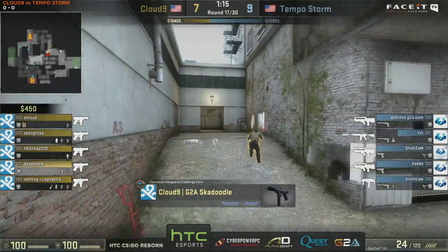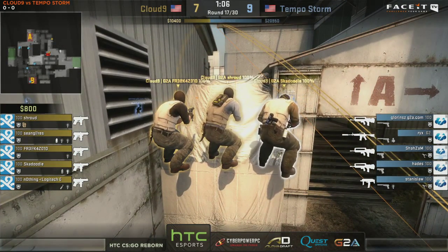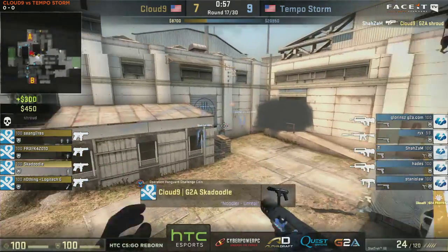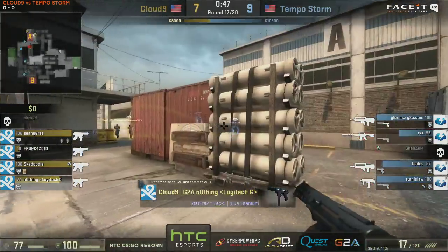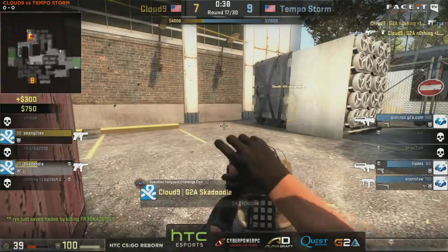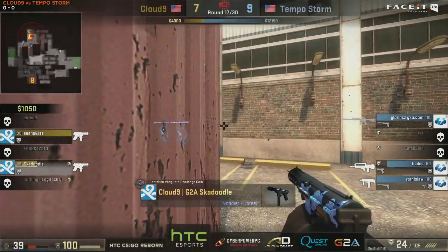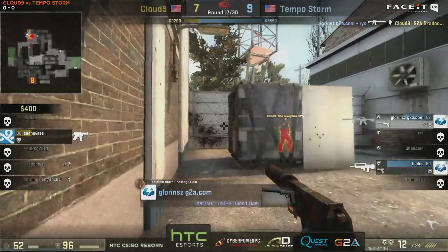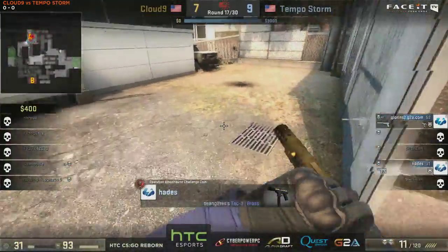I do have an idea of this three-man push which might come over mid from the Cloud9 side — they've gone for the force buy, they have a lot of flashbangs. He's got the molly still — flash photography coming up soon. Skadoodle is going to be popping. Shazam with that tech knife, trying to whack him there, and he will be successful. They have positioning onto the bombsite — this is nuts. Skadoodle trying to get himself onto the site, bunnying through a teammate. He's going to get the bomb plant, and right now Tempo Storm — it's a three on two. Skadoodle with the tech knife, straight to the face — traded by Glorins. Sean Gares: there's not enough time. Glorins will find the kill. Sean Gares will die.